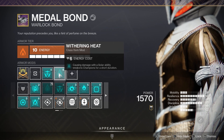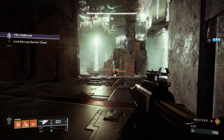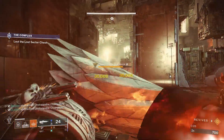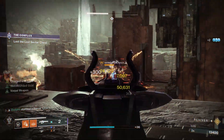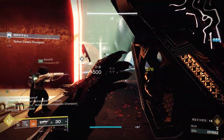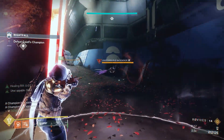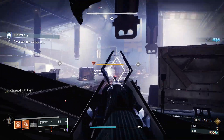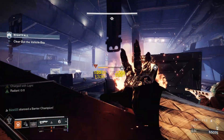I popped into a lost sector — it's 1590 so still quite high — to show you the loop. I'm going to apply Withering Heat with my melee, then throw a fusion grenade: melee, fusion grenade, bang — yellow numbers everywhere, burning explosions. Really, really good. The loop you'll see me doing most of the time is melee into fusion grenade, and it's absolutely trolling GM champions — easy, didn't even have to move much.